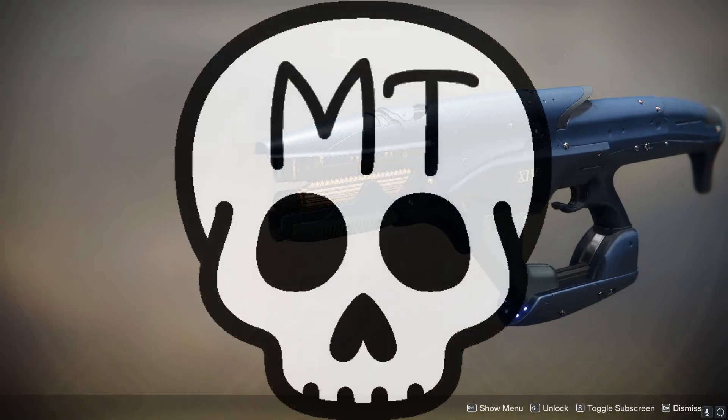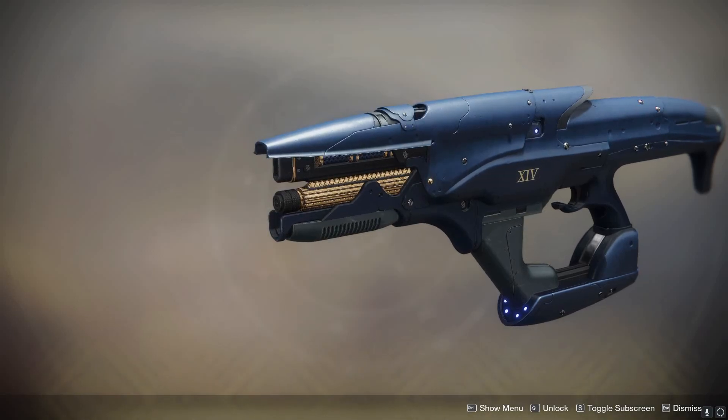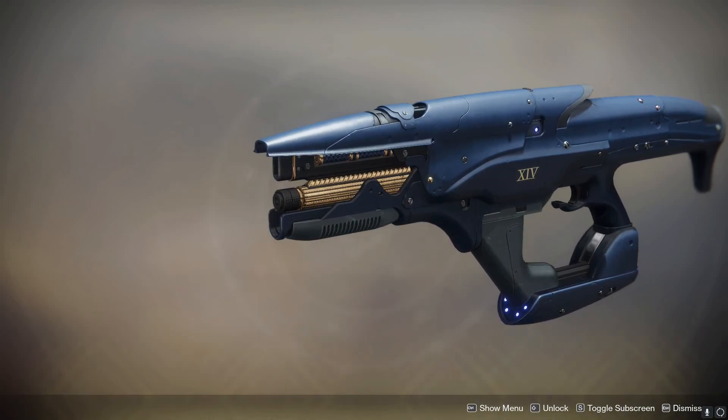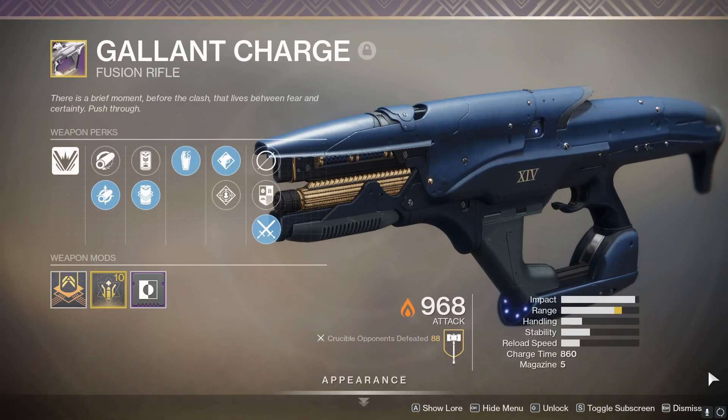Hello everybody, Morbtron here, and today we are looking at a fusion rifle that was added in for Season of Dawn, Season 9. You can get it through the Sundial, you can also get it through completing bounties from the Obelisks. It is the Gallant Charge.